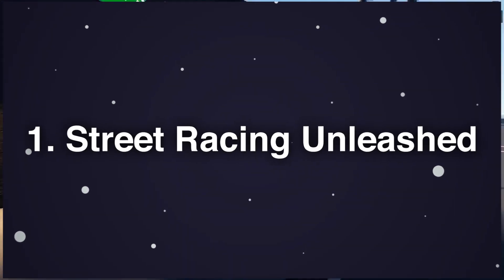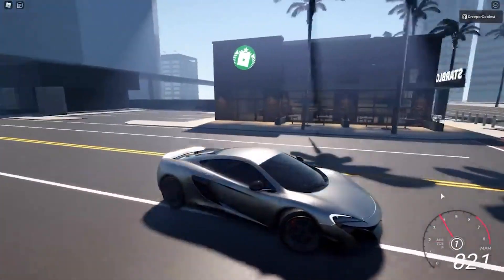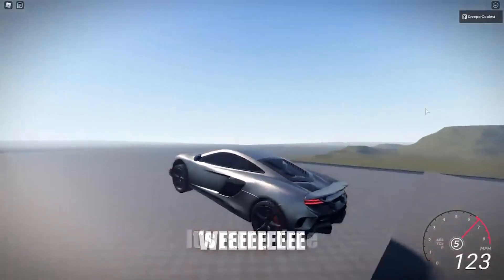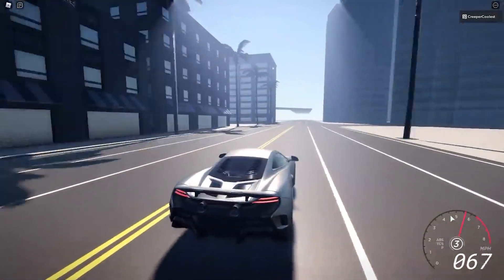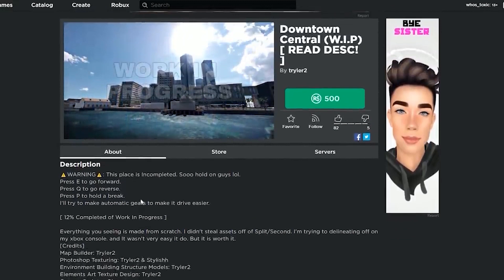1. Street Racing Unleashed. If you want to play with a friend or two, Street Racing Unleashed is a good choice. It was first released in 2013 by Second Logic, and is no longer as popular as it once was. Despite this, it has been played over 6 million times, which is a significant number by Roblox standards. The cars are visually similar to something out of a retro-futuristic 1980s film like Tron, and everything has a distinct aesthetic.